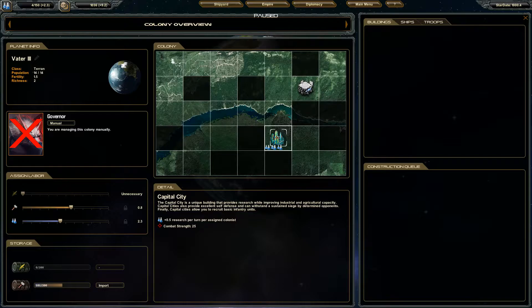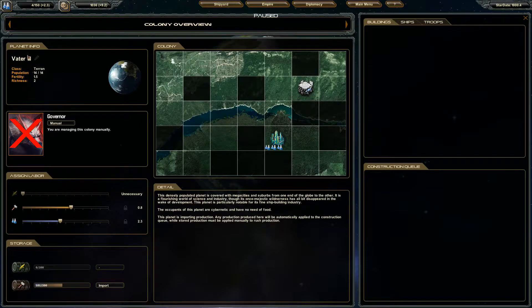The other building is our capital city, which provides research for us, which is pretty cool. Over here we have some information about the planet. It's Terran. Population is 14 to 14. Fertility is 1.5 — I guess out of two, because we took the penalty. It would have been two, but we took the penalty, so ours is 1.5, which is fine.